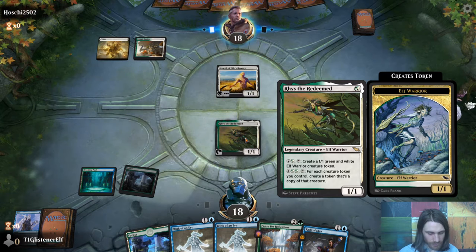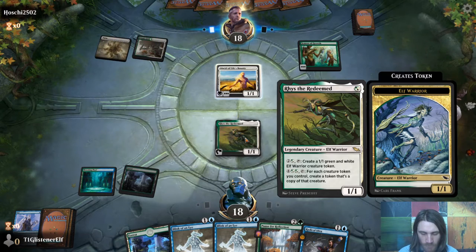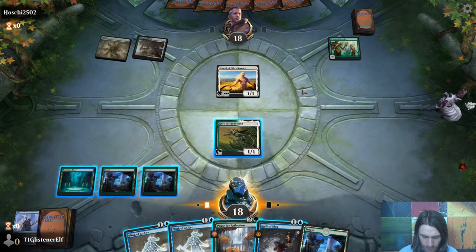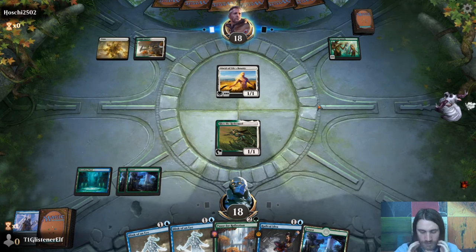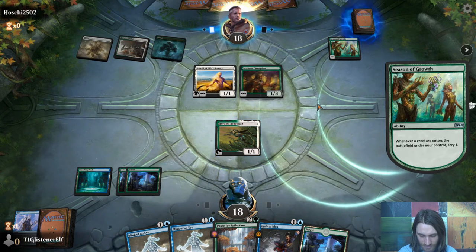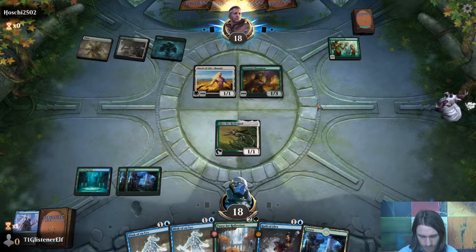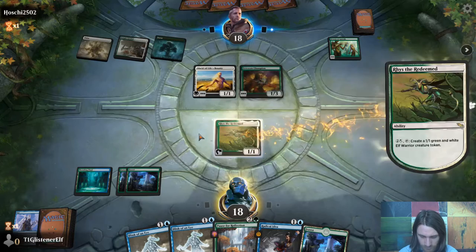This is bound to hurt, though. Auras! The win condition is now my opponent draws through their whole deck. I don't dislike it. There you are — I knew you'd show up. I don't know if I want to trade with this Allseed here. It doesn't matter, they're not attacking. So there's our one-one.